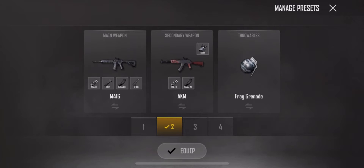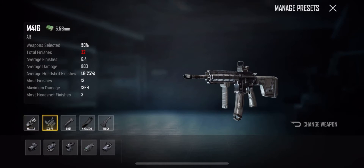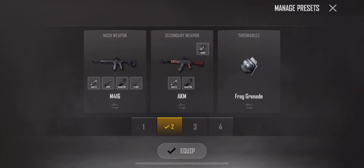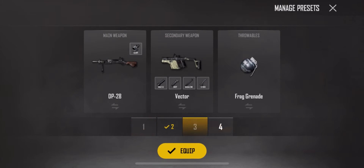Select your desired gun and its attachments. You can toggle between four different presets.